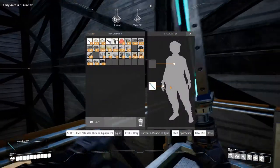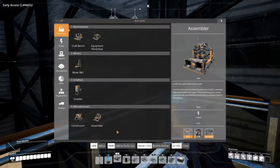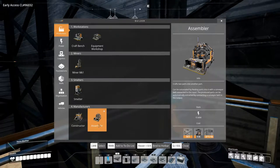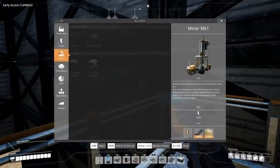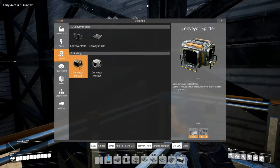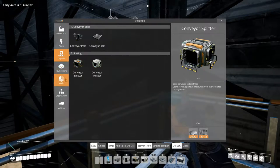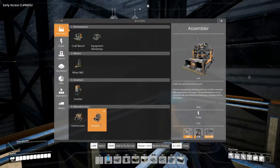Right now I want to make assemblers — let's fix up our hotbar so we don't have all this currently useless stuff. We'll put splitters on slot 5, mergers on slot 6, and assemblers on slot 7.